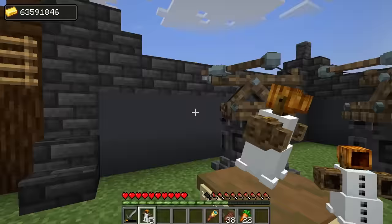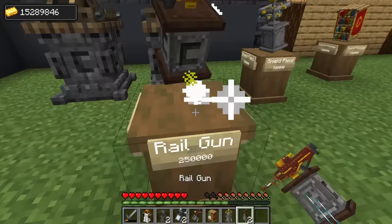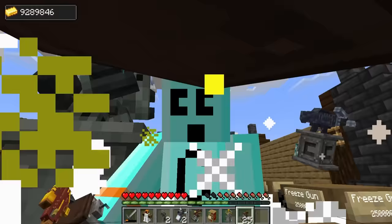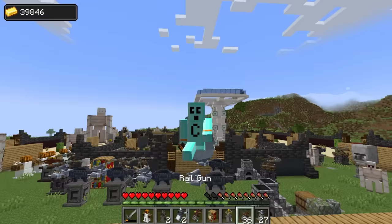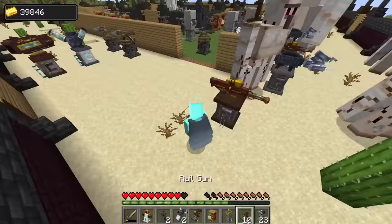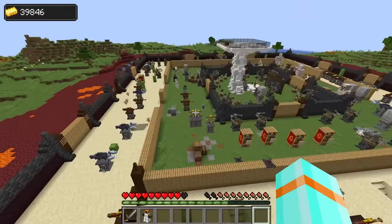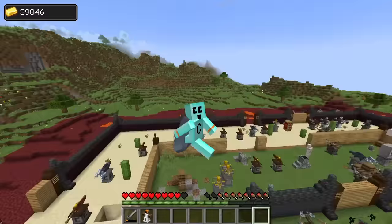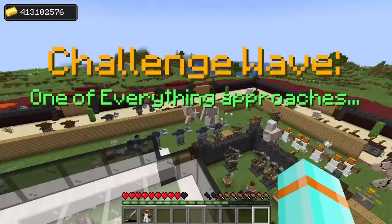Get ready for the final wave! Might as well spend all my money - let's make this base as crazy as I possibly can. I'm out of cash. Let's place all these items. The base is finally ready - look at it, man. The final wave - I hope I'm prepared for it. Let's do this. Get ready, boys!